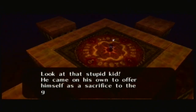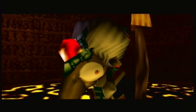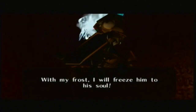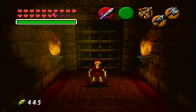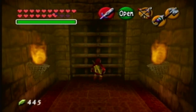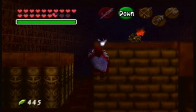The cutscene plays: 'Look at that stupid kid, he came on his own to offer himself as a sacrifice to the great Ganondorf.' That is such a wicked laugh. 'With my flame I will burn him to the bone. With my frost I will freeze him to his soul.' Sorceress sisters — Twinrova! So let's do it, let's go. I don't know how I lost to Twinrova. Alright — this isn't even take two, this is take three.